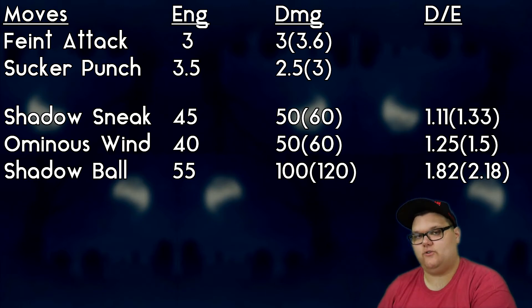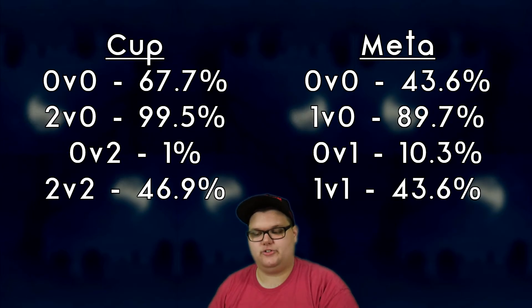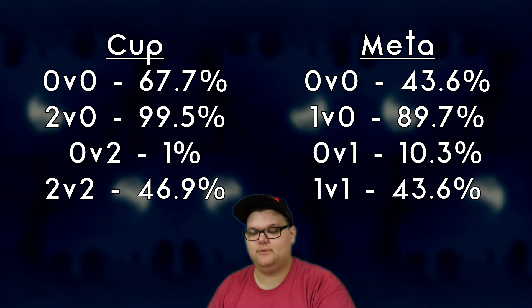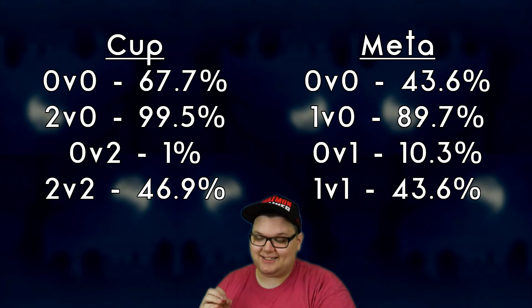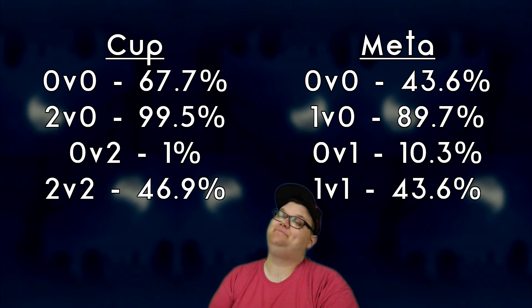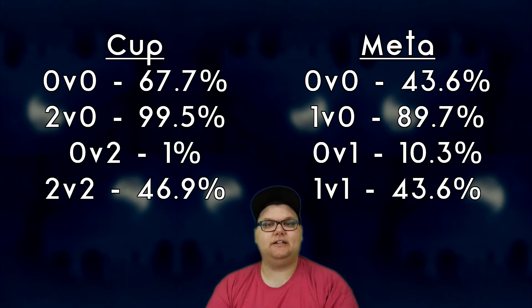We'll run Sucker Punch, Ominous Wind, and Shadow Ball for this video. Using that moveset against the entire cup in shield scenarios: the 0v0 gives us a 67.7% win rate, which is really strong. The 2v0 is an amazing 99.5%, but the 0v2 is a whopping 1%, and the 2v2 is a 46.9% — pretty close to where I'd expect it.